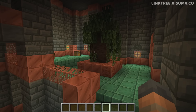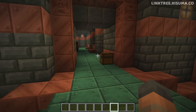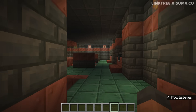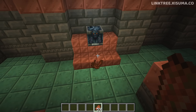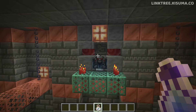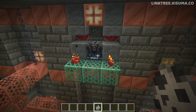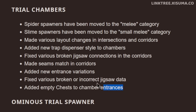Trial chamber entrance rooms now have subtle variations, like a mini mangrove tree and some copper grates. Empty chests can now be found at entrances to chambers, possibly to signify you're entering one and to store items while you take on the trial. Trial spawners will no longer reward you with rotted flesh — that's been removed from the loot table. The enchantments applied to the mace are now more common from ominous vaults. During an ominous trial challenge, projectiles will no longer include bottles of experience, and if they summon a mob not wearing armor they'll summon twice the amount. Spiders have been moved to the melee category and slimes to the small melee category.